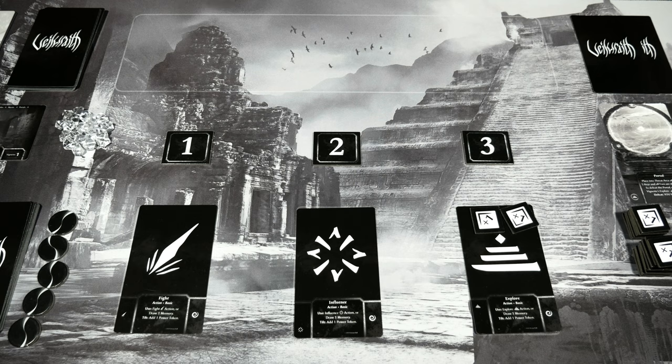Hello everyone, welcome back to Rolling Solo. My name is Adam Smith and we are in the finale for Veil Wraith, from Tristan Hall and Hall or Nothing Productions. We'll pick things up exactly where we left off in the first episode. If you haven't checked that out, there's an overview and part one which covers the setup. A link will appear in the top right corner — check that out first before watching this finale.